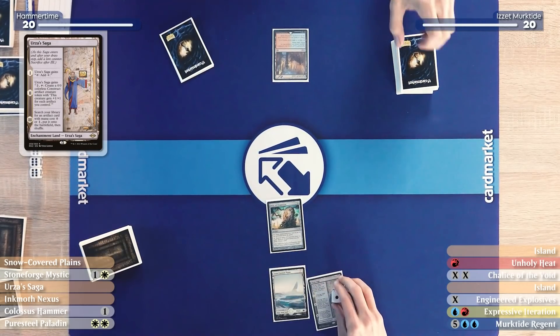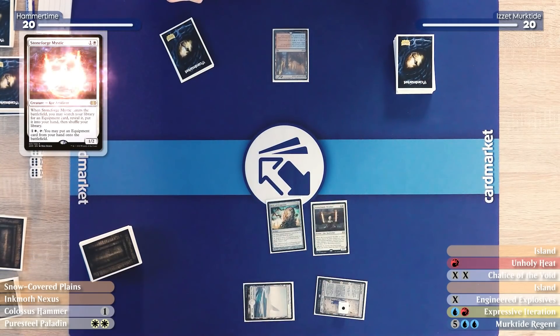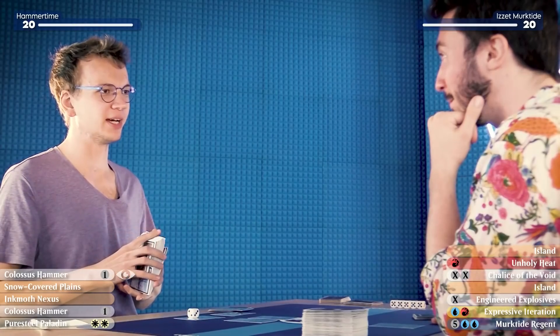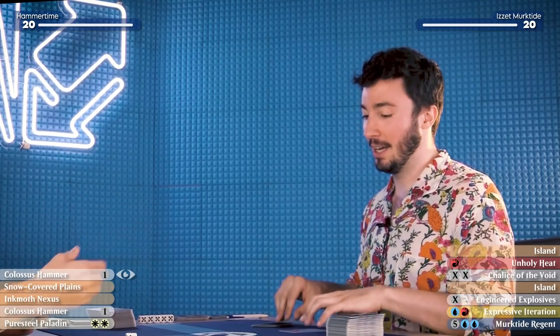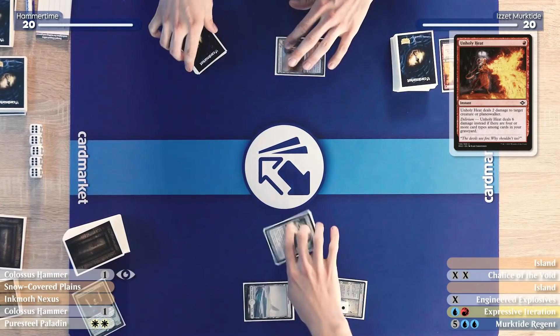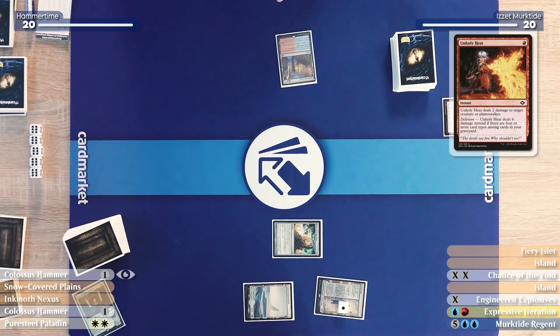I will play Urza's Saga again, and follow it up with Stoneforge Mystic getting a Colossus Hammer. I will Unholy Heat your Stoneforge Mystic. Apparently you can touch this — and I can also touch your graveyard. I'll untap, draw, play an Island, and put Chalice on one.